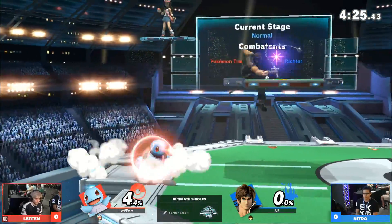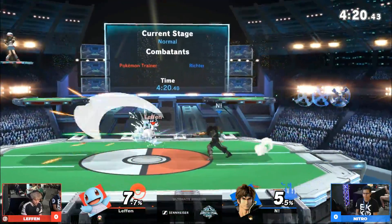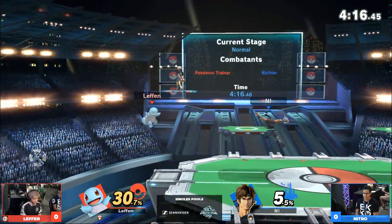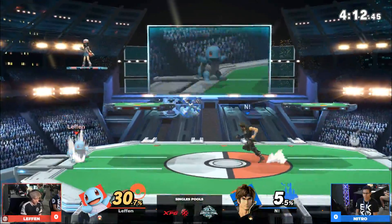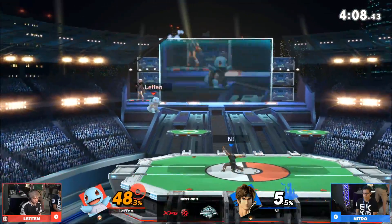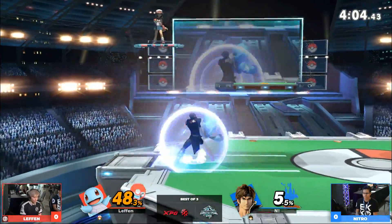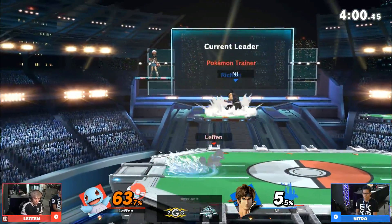Yeah, I think that's just ingrained in Smash players — he could have just run away. Like, when someone comes down from above, I feel like I see so many people: they're on one side of the stage, and as they're coming down, they try to get under them and go to the other side of the stage, so they just end up holding the back air. Okay, yeah, but it's all good though — still a very tight game between our competitors. Nice up-B to get that pressure off of you, one of Richter's better get-off-me options.